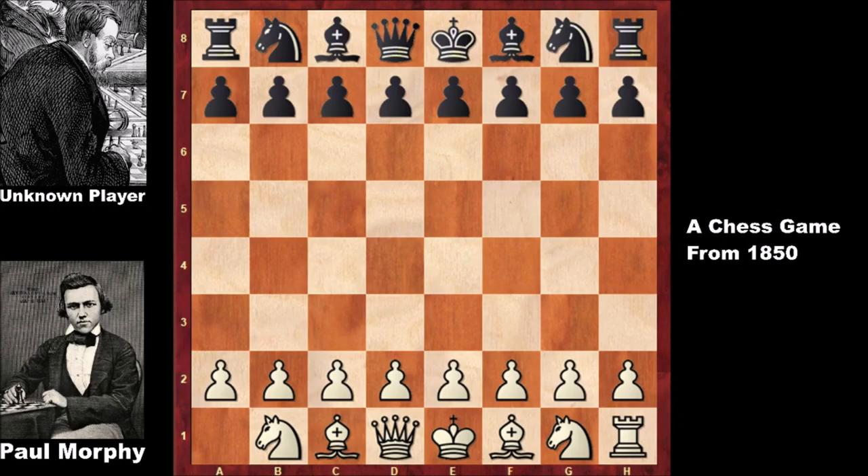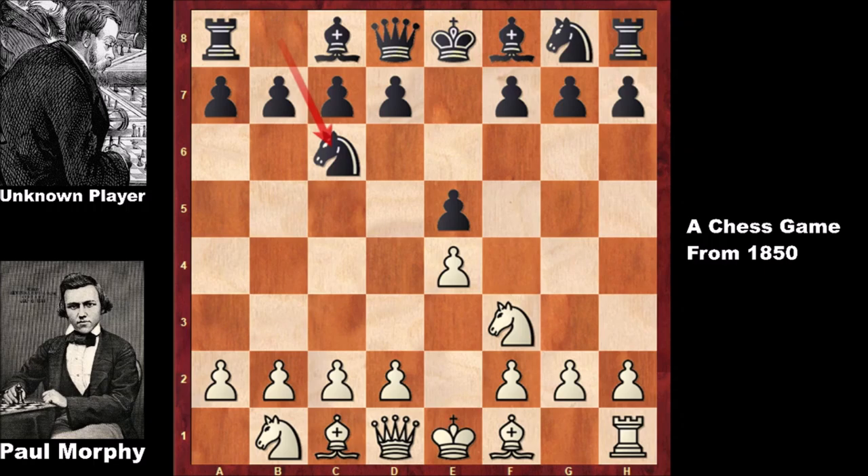Paul Morphy is playing without one of his rooks against his weaker opponent — he surrendered a rook — and he starts the game with e4. He was obsessively playing e4 in all his games. After e4, black replied with e5, then knight to f3, knight to c6, bishop to c4 — the classic Morphy opening setup.